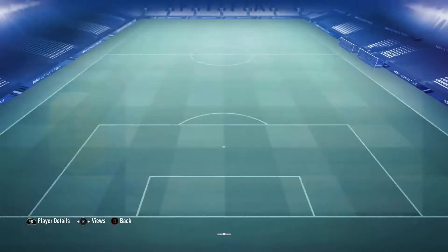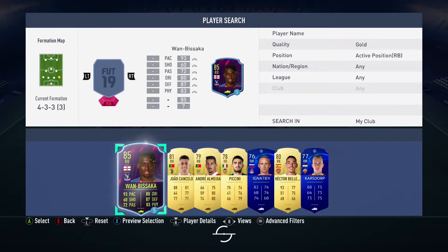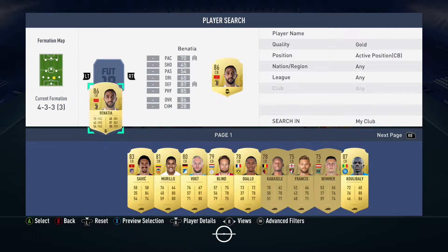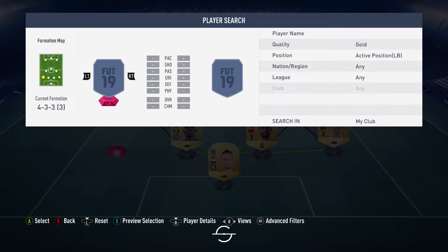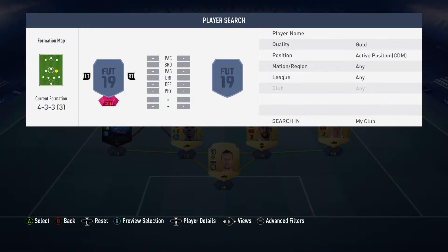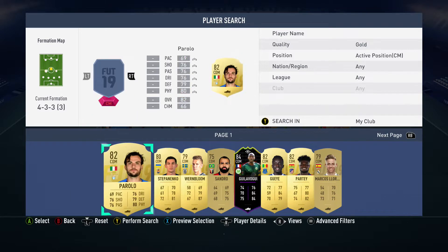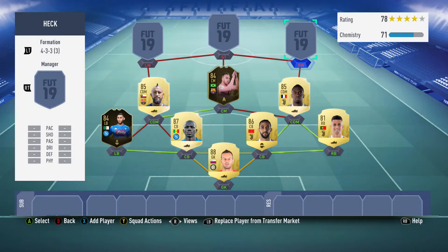We started off in net with a decent one here, 37k spent - Handanovic. In the right back position it's just 81-rated plain and simple. Gio Cancelo beside him, and center back is Benicia paired up with Koulibaly, who I got last episode in an untradeable player pick, which saves me some coins. In left back is the in-form Goulam, costs around 40k. In the midfield, starting with two defensive mids, we've got Matuidi and Arturo Vidal, and in that center mid spot is the in-form Artur from Barcelona.